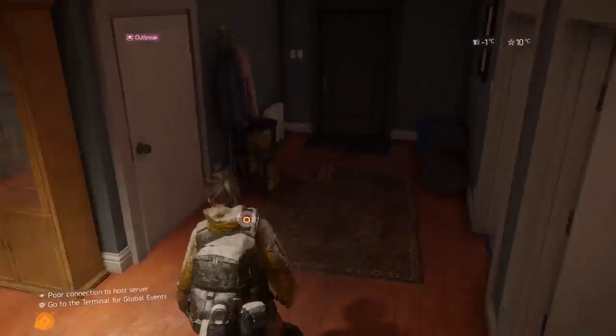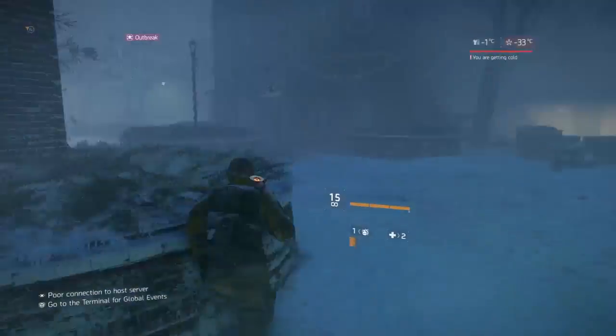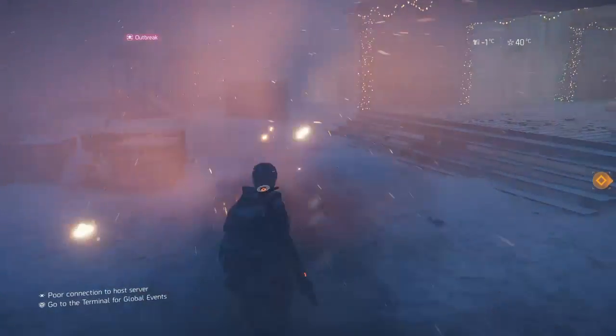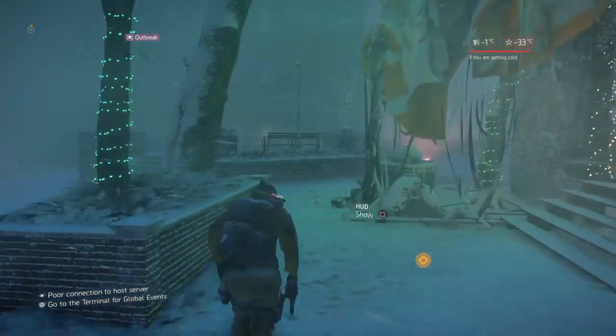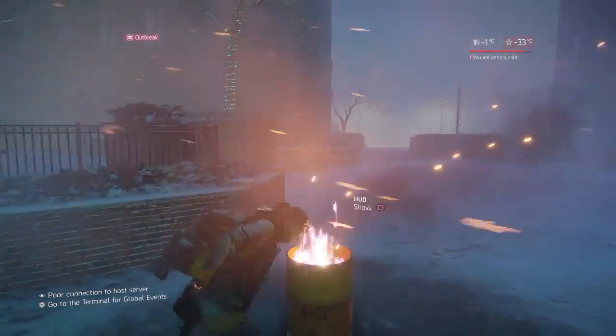There's one apartment I know I missed — let's find it. Hey, a warm fire barrel! These are the quickest way to warm up on the street. You can find them by looking at your mini map.